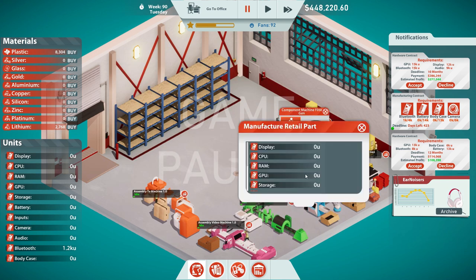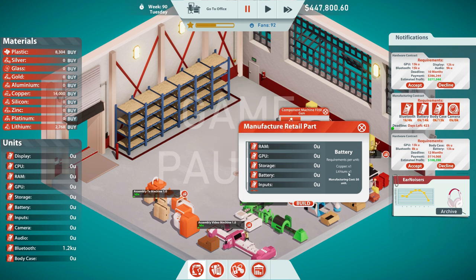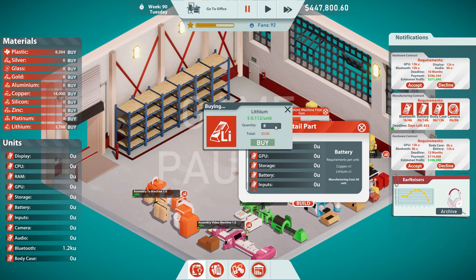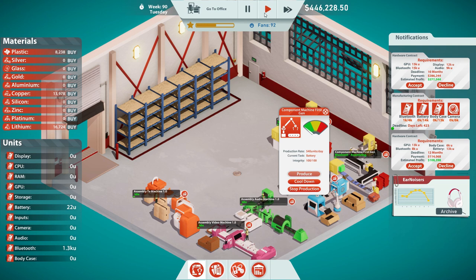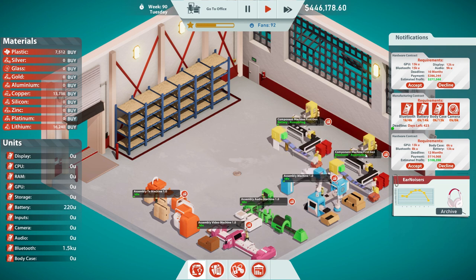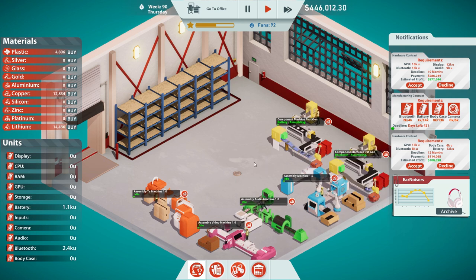Component machine. Put the other component machine there. Let's have this component machine produce the batteries. We need copper and lithium, and we need 14,000 of them. Oh my god. Let's buy 14,000 coppers — oh, that's cheap. 14,000 lithiums. Build. So it's got an integrity — we probably have to keep a look at that and make sure it doesn't overwork itself.